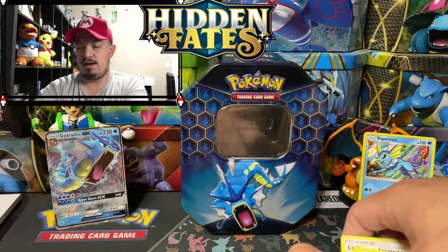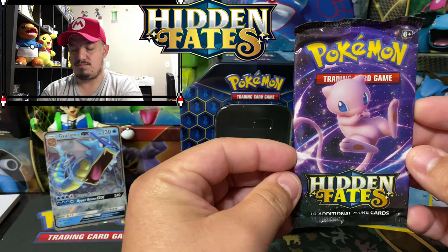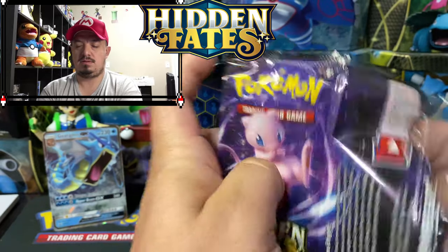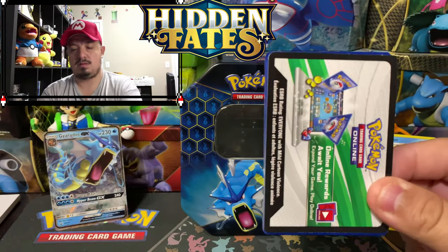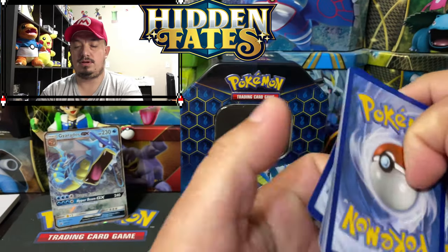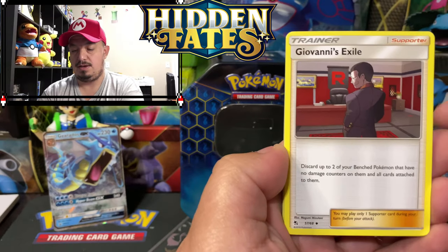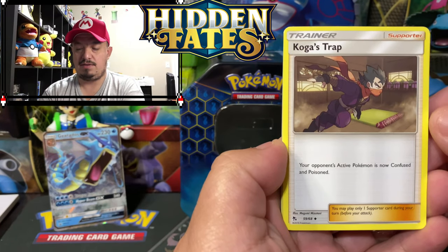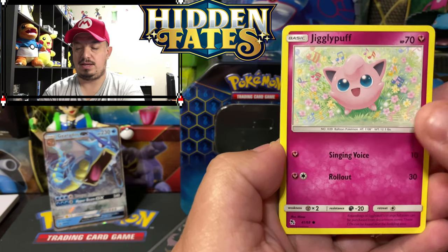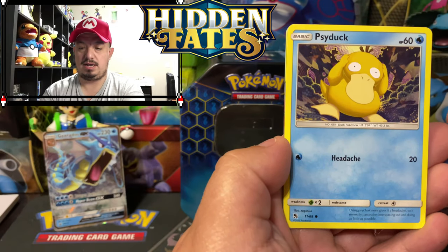Onto our next booster pack with the Mewtwo. One, two, three, four to the front — another fire energy. Come on, we're gonna get a fire energy sooner or later, right? We have a Geodude, Nidoran, Exeggcute, a Koga, Strap, Brock's Potion, City Gym Club Fairy — we got a Jigglypuff, Caterpie, Paris, Psyduck.